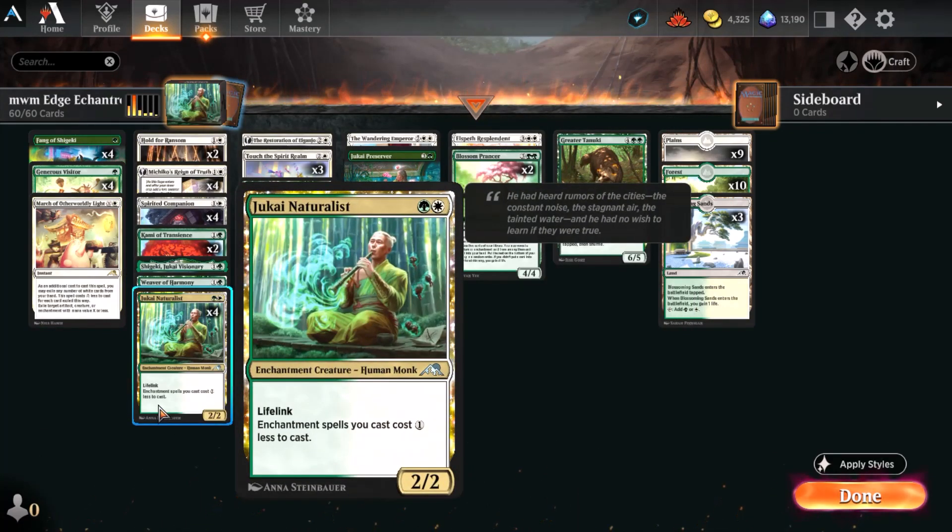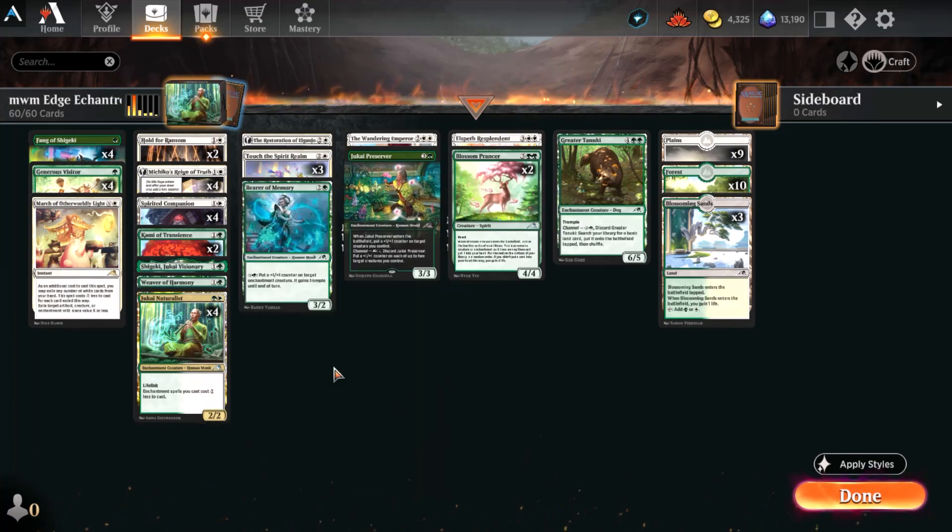Jukai Naturalist is just a 2/2 two-drop with lifelink, and enchantment spells you cast cost one less. That's really nice because pretty much everything above this in the curve, with the exception of a couple of Planeswalkers, are all enchantments. They're going to want to kill this quick, and if they don't, you get a pretty substantial advantage through the rest of the game.